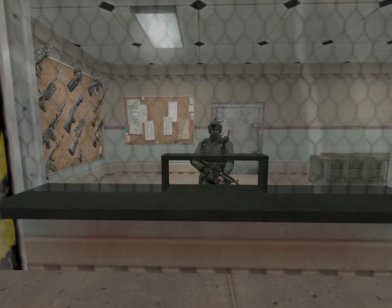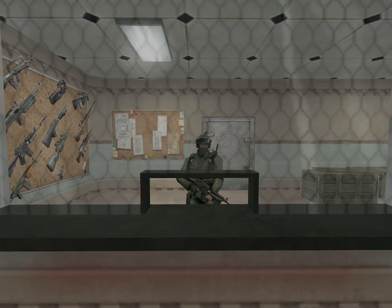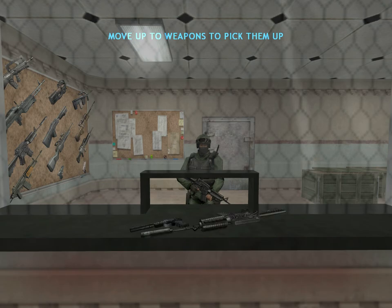Welcome to the live fire range. Here you will receive training in firing weapons, reloading, mode switching, accuracy, and finally, explosives. Pick up your weapons and proceed to the firing station.